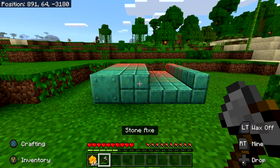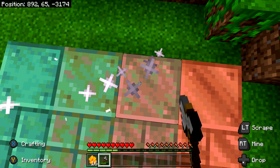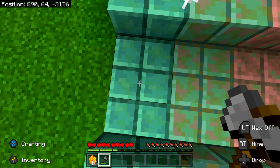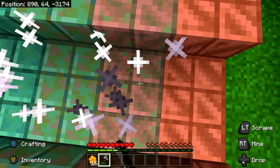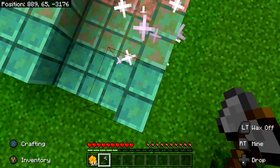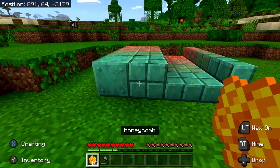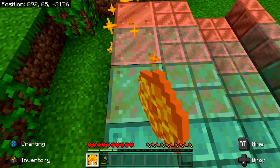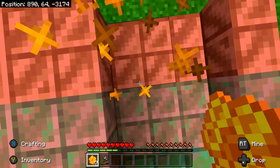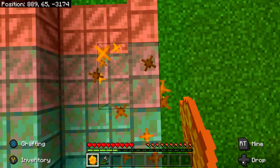Once you have that done, go back to your axe. Now we need to scrape off the wax — go up to every single block and hit left trigger over them; it should say 'wax off' on all of them. Be very careful not to accidentally hit something twice, as we don't want to scrape any oxidation off and have to re-wait for things to re-oxidize. Go over everything once with the axe using left trigger, then grab your second set of wax and reapply it once again to all 16 blocks.